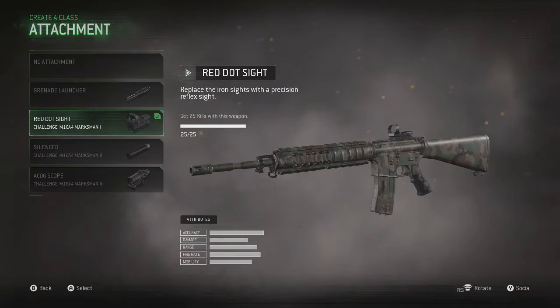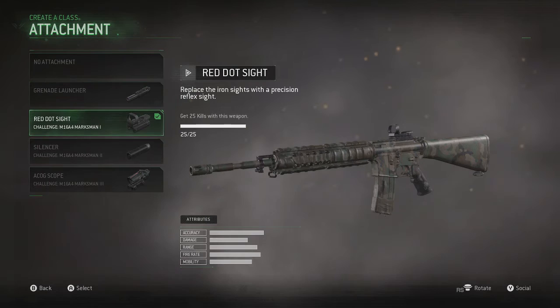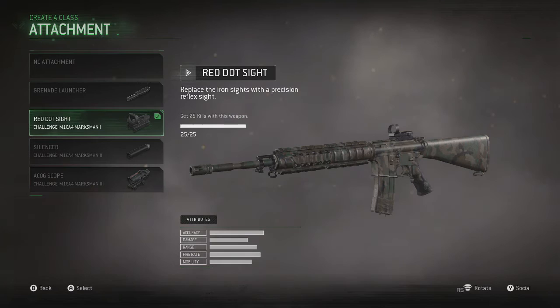The red dot you do not unlock right away. You do have to put on the grenade launcher, but you don't have to actually use it in games. Just throw it on, get 25 kills, and you'll be able to get the red dot. The red dot with the M16 is just so good. The iron sights are terrible on this gun, but I really do like the red dot on it.